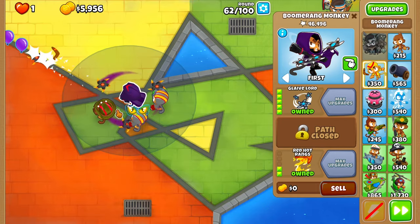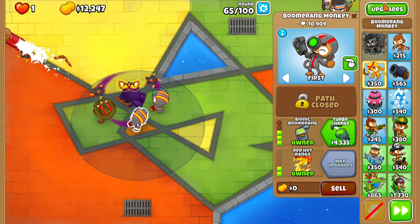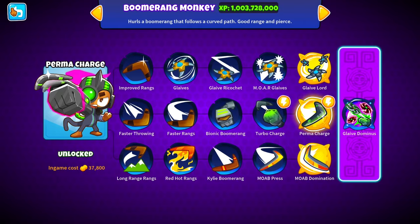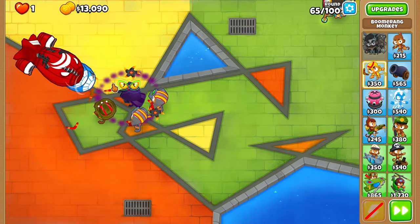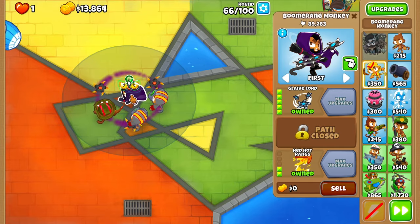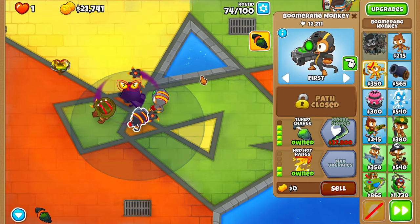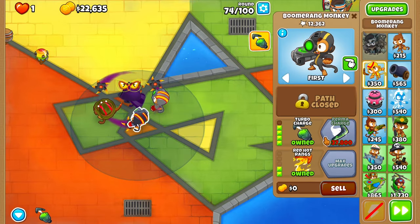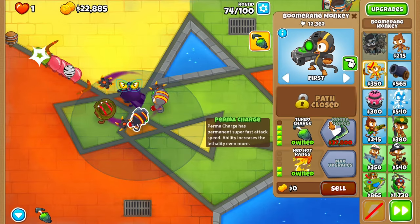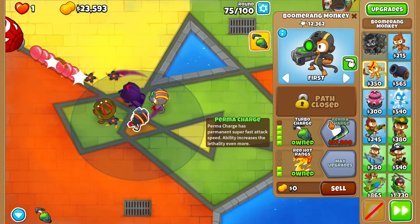I might just have the camo potions on the Glaive Lord for right now, just to save a bit of cash, because I do want to try to get Perma Charge very soon - that's going to be crazy. Look at these two BFBs - this guy is absolutely carrying us. Already round 74. Let's just do a turbo charge - just one ability, we don't need a crazy amount. I do want to save up for Perma Charge, but that's 15,000 more. I'm hoping we get it before round 80 for the ZOMG.